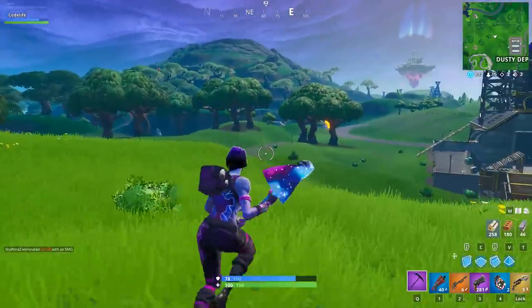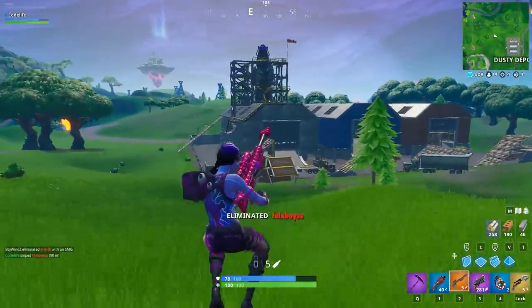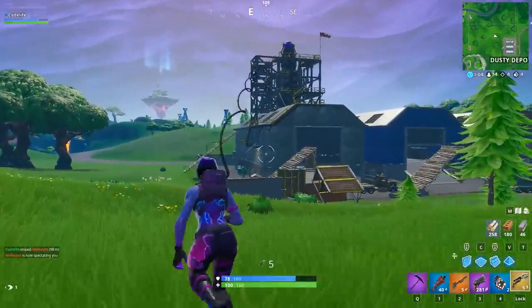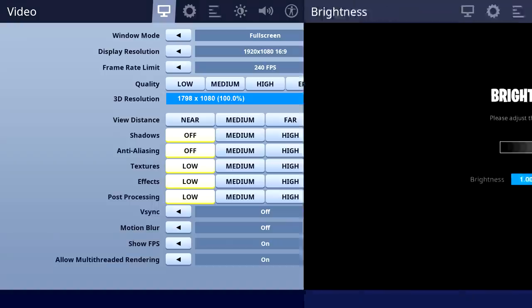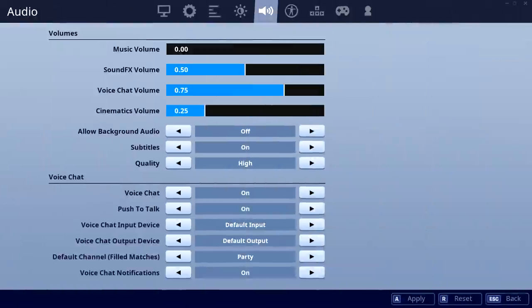Starting off with Eric Tricep's new Fortnite settings — he's actually changed a fair bit recently, so I'll just list all of his settings out for you. For Eric's video settings, he has his view distance on Epic and the rest of his settings are on low. For his resolution, he's currently playing on 1798 by 1080. For his brightness, Eric's got that set to the maximum, which is 1.0.